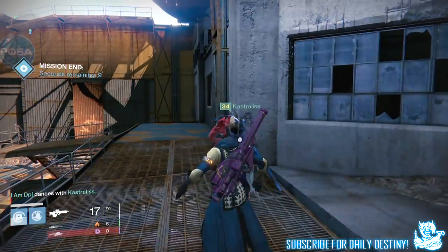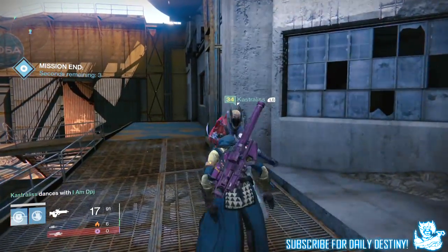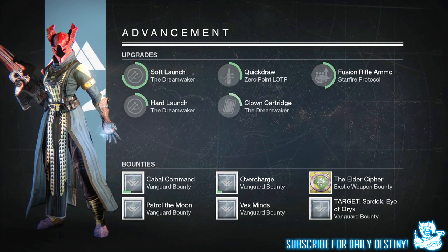Moving on to my warlock, I got another legendary engram. Castrolis got the Obsidian Mind, which is an exotic helmet — 75 intellect and 51 strength, not bad — but I already own this with better base stats, so again I would have taken the legendary engram any day of the week.